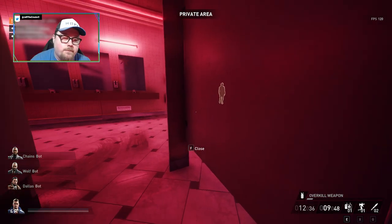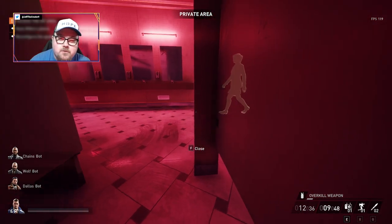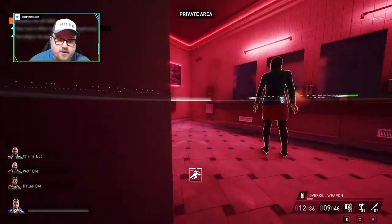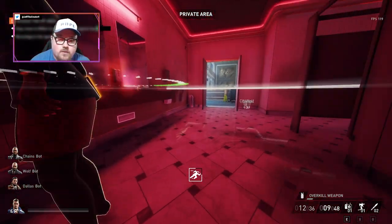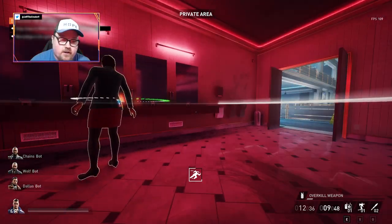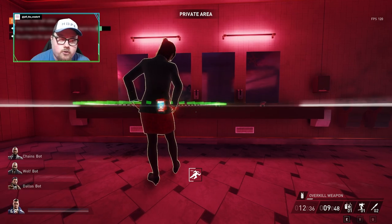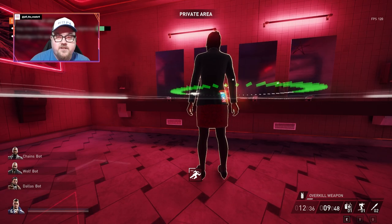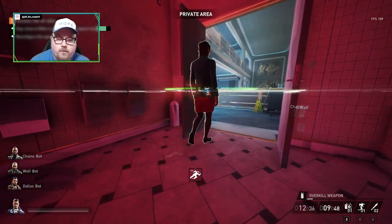I moved to the first stall because I want to hack her phone as soon as possible - it just saves you a few seconds. Here we go, start that hack. You can hide in the stall just in case the guard comes in here because he likes to chill in the bathroom as well, sometimes coming between here and guarding that door over there. We should be able to hack this phone without any issues. If you lose connection, unfortunately you're gonna have to restart the hack and find her again.